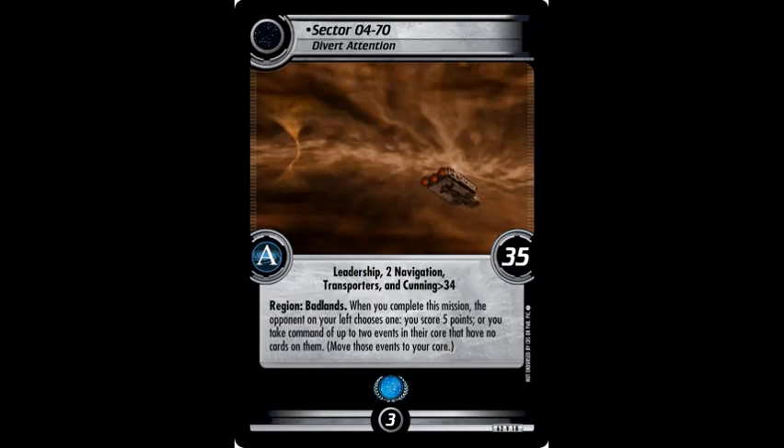Richard's introductory article told us a lot about the set. There are some cards you can slot into existing decks, and there are other cards that'll make brand new decks. Just look at the blurb on the bottom — Ferengi Delta Quadrant. That doesn't exist right now. There are cards in the Delta Quadrant that the Ferengi can attempt, but there's no major reason for the Ferengi to go into the Delta Quadrant right now.